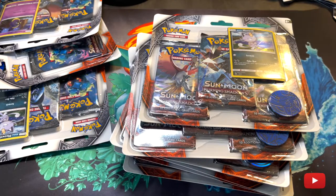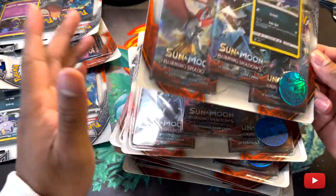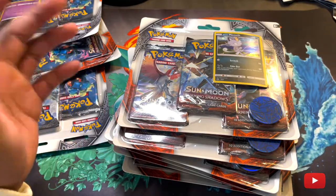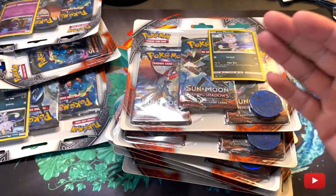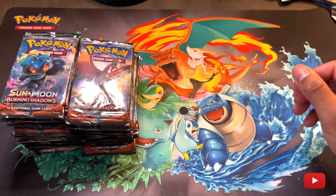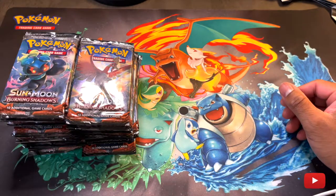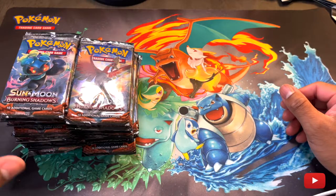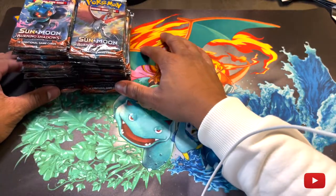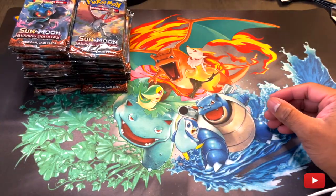So without further ado, I'm not going to get on camera and open these individually because it's kind of frustrating to deal with all the packaging. So what I'm going to do is just shred through these, stack them up on these sleeves right here. Okay, so we got all of them right here in front of us. This is 36 packs total — equivalent to a booster box. This may take some time, y'all, but I am excited because my chances are a lot higher to pull the card I want.